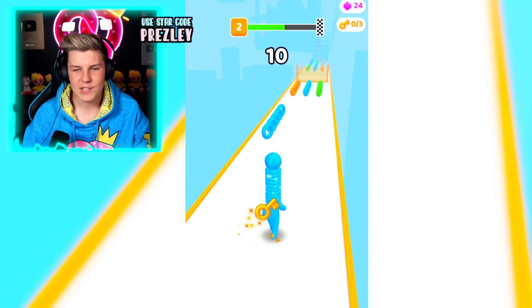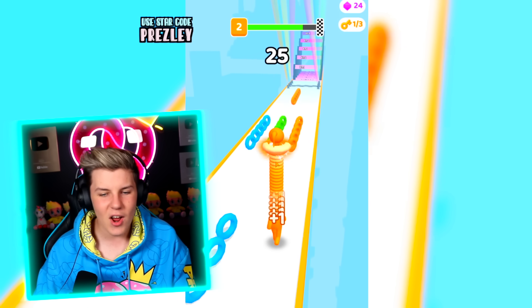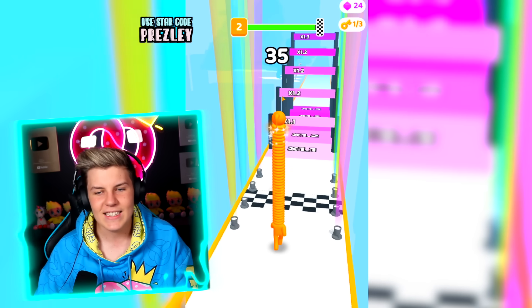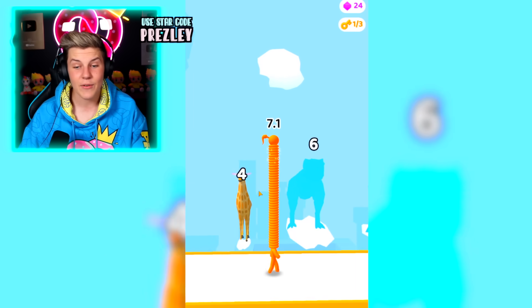Let's grab all of these blue ones, grab the key, then grab all these blue ones. Next up, we want to go to the orange side. We can head straight through there, grab all of these and let's see what we get to. We'll go 1.1, 1.2. That adds seven. That's pretty cool.